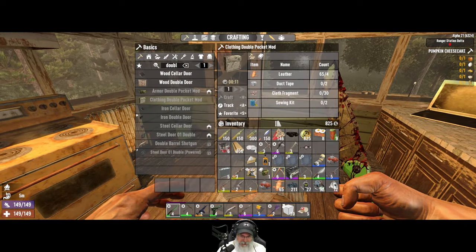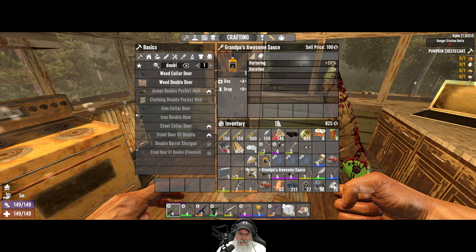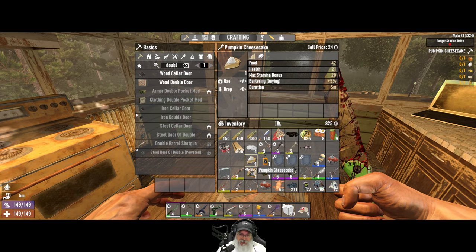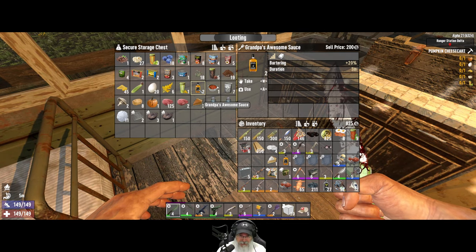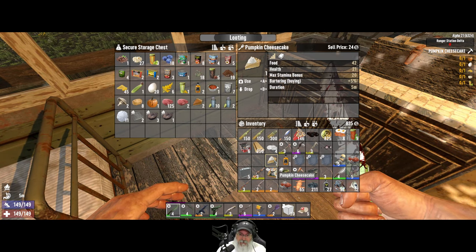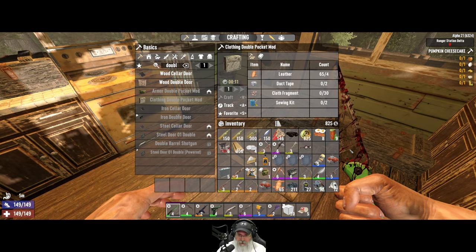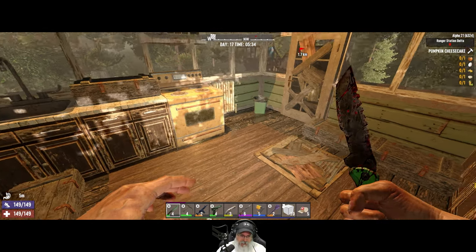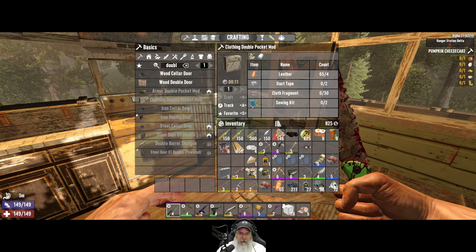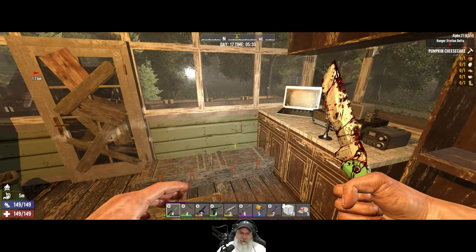I have in my inventory all the things I've decided I'm going to sell to try and make as much money as possible. We also have an awesome sauce and a pumpkin cheesecake — we have two more of those. So when the time comes to buy the minibike, we'll have that. I can make pumpkin cheesecake so we'll make another one. We're going to see if Rekt has a sugar butts when we go over to the trader. I put on the double pocket clothing mod, so we've now unlocked all of our inventory slots.